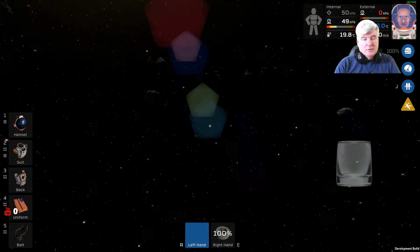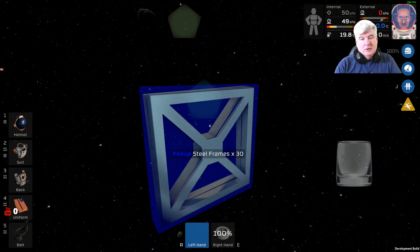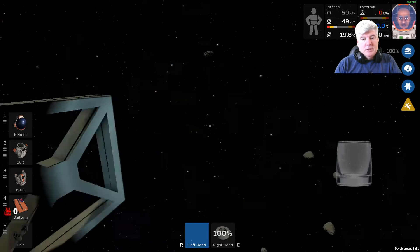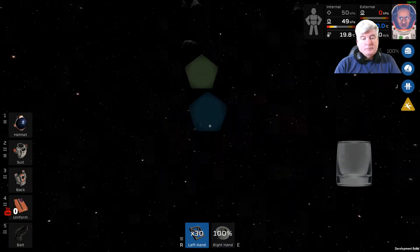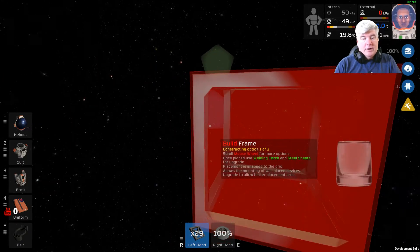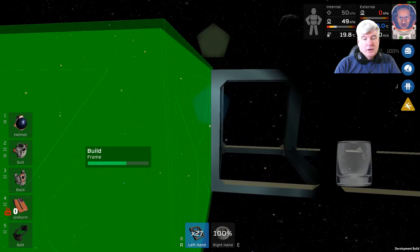Now where are my steel frames, you ask? You press F9 — function key 9 — and the steel frames magically appear. Press F9 again and you get 30 more frames. So here they are, ready to go. Let's put about 12 together.